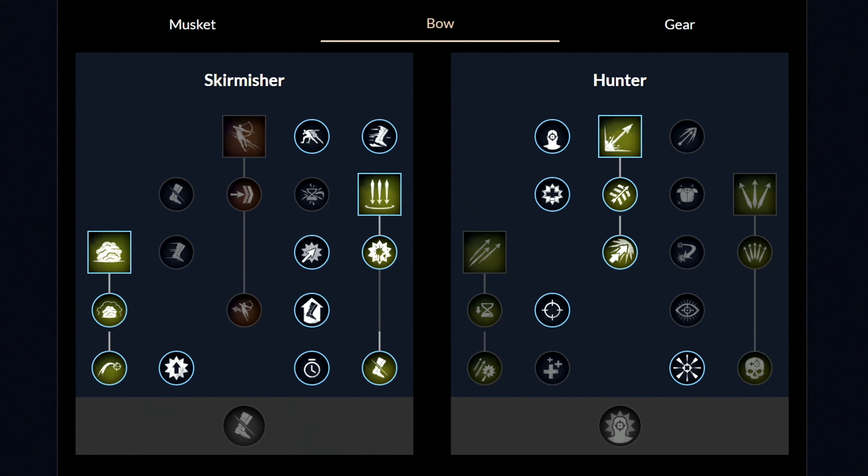For the second weapon we have the bow. You want to unlock one perk and then the first ability called the rain of arrows, and then get these three perks. Then unlock the second ability called the poison shot and then get these two perks as well. Now let's look at the other side and unlock the last third ability called the penetrating shot. Then get these two perks and that's it. You can unlock all the other perks in whatever order you like.